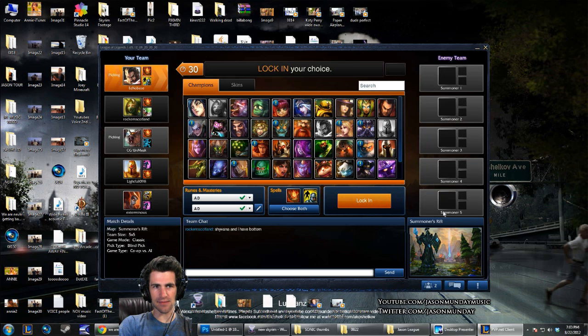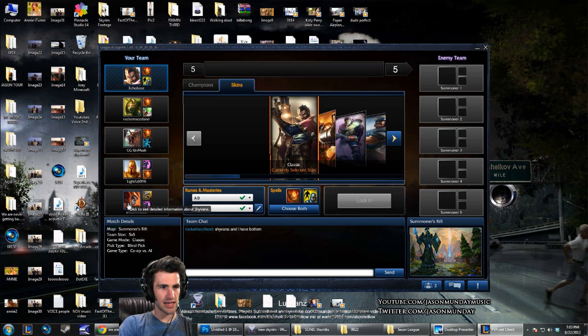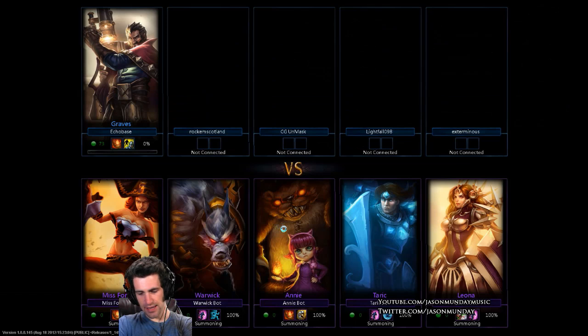Generally in a game there's a particular role for each of the five players. There's someone who is the attack damage carry — which is me. There's the ability power carry who'll be in the mid lane. I'll probably be in the bot lane with Kale. It looks like we don't have a jungler, and these two guys will probably go top.